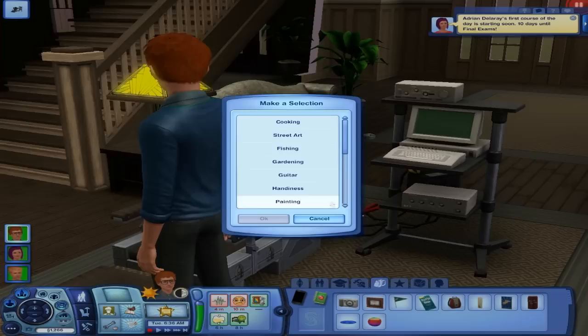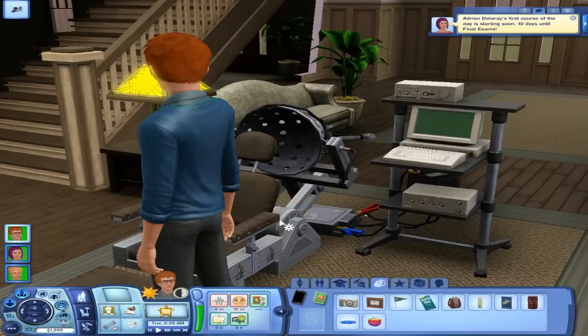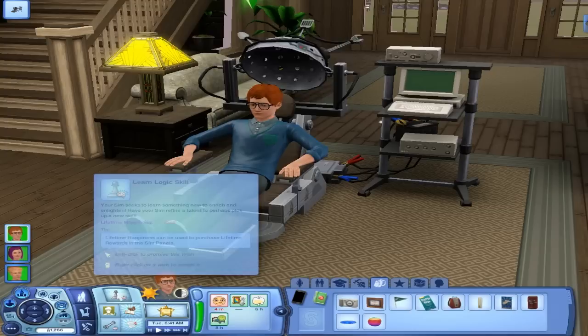First you make a selection of skills. I think what does he need? He's a technology major, so I know he needs handiness. I checked in the beginning of this episode and it said handiness and logic. We have handiness, no logic apparently. Oh, he wants to learn the logic skill as I said that. Wow, okay.